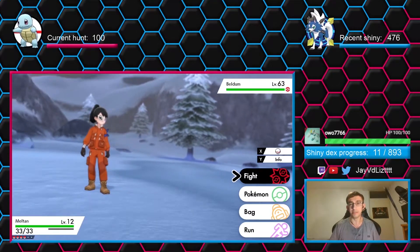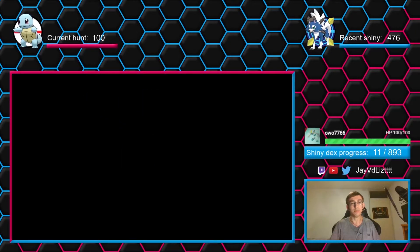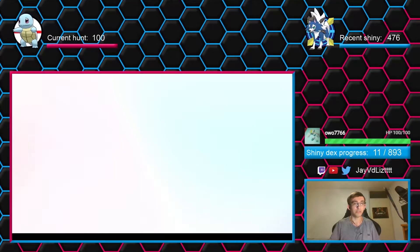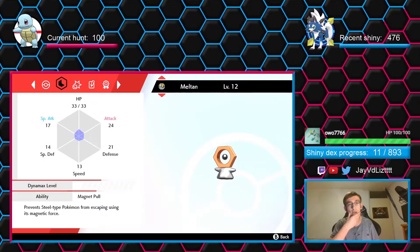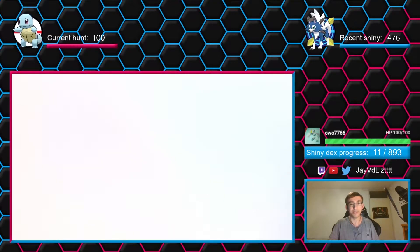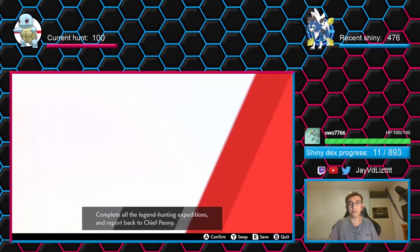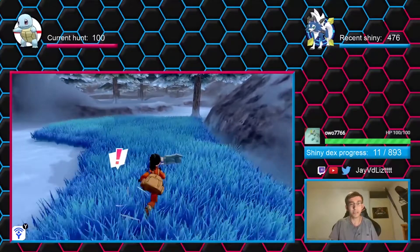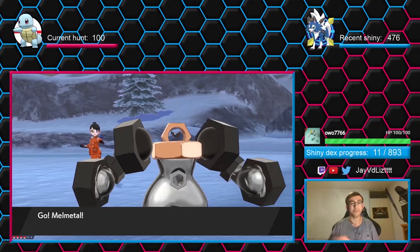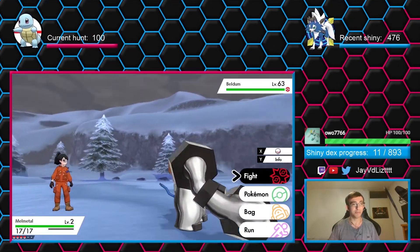As you guys can see, Meltan is level 12 — I didn't use him at all basically. I did get some natures for some of these guys. Meltan and Melmetal have a Jolly nature, because the Attack stat is the best stat for Melmetal. Though looking at the speed — it's 6 — I'm not sure why I'd even want Jolly, it would still be one of the slowest Pokemon out there. That's why the levels are a little weird, like level 12 for a shiny Meltan. Kind of strange. But I do really like these ones.